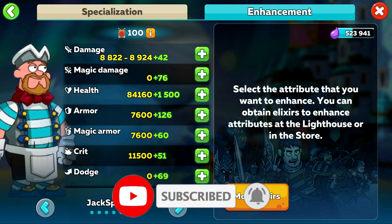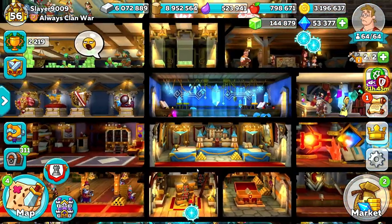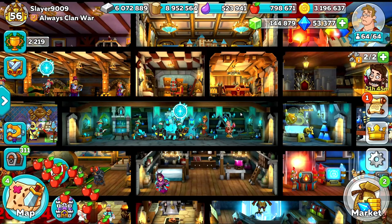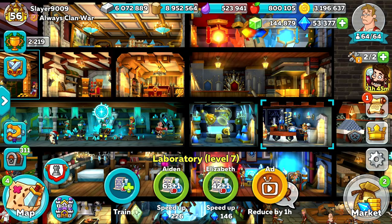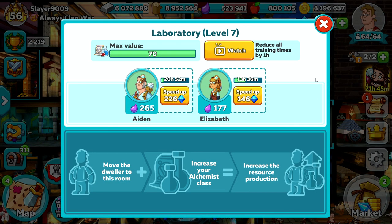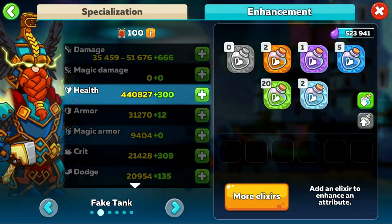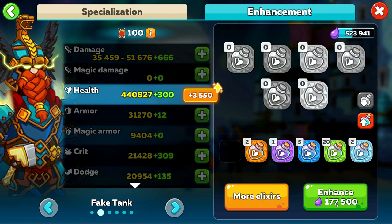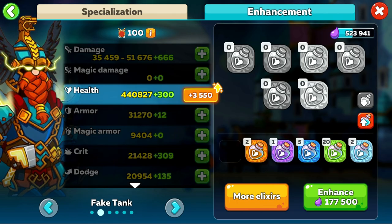Now let's talk about these tips and what information I can give you that others might not be able to. The first major thing you're going to want to do is upgrade your mana well and laboratory. Whether you're just general gaming between this, gem baits, clan bosses, or PvPs, you're going to need a lot of mana to do well in the lighthouse. That's not to mention before the ranking leaderboards are active, when you might be spending even more time on the lighthouse.